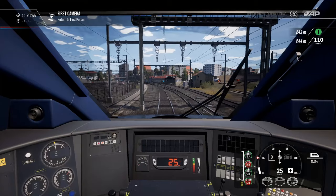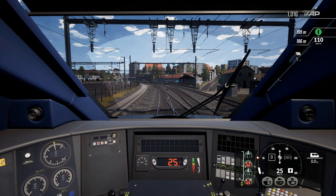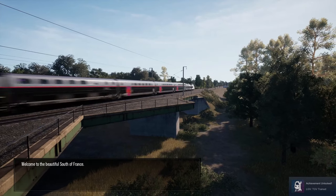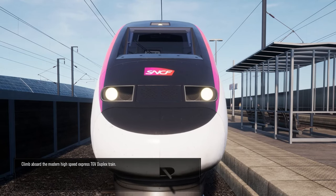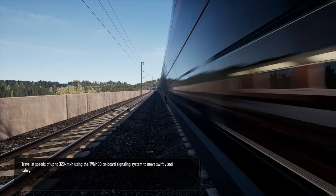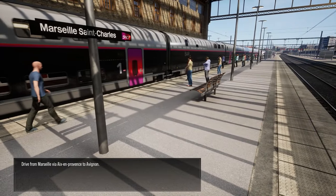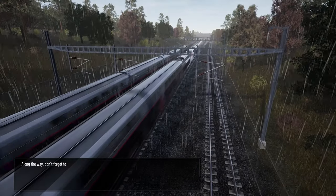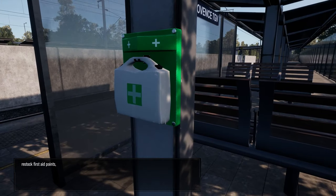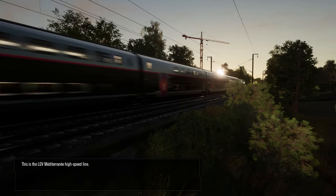I'm playing on the PC, by the way. Welcome to the beautiful south of France. Climb aboard the modern high-speed express TGV Duplex train. Travel at speeds of up to 320 km per hour using the TVM430 onboard signalling system to move swiftly and safely. Drive from Marseille via Aix-en-Provence to Avignon. Along the way, don't forget to place route maps, hang TGV posters, restock first aid points, apply no trespassing signs, and repair broken cabinets. This is the LGV Méditerranée High-Speed Line.